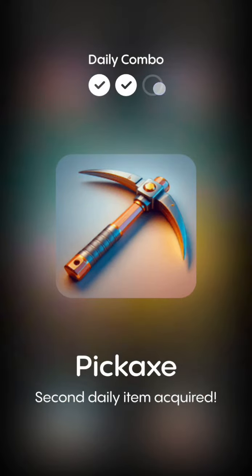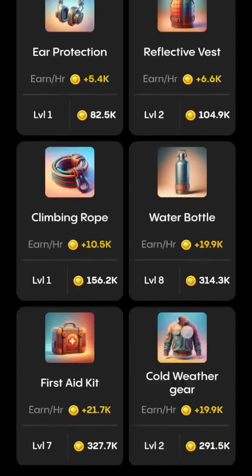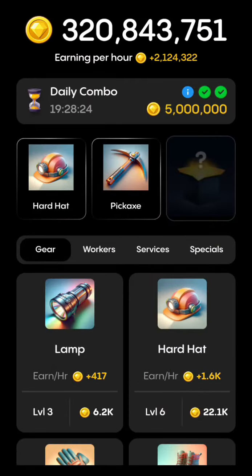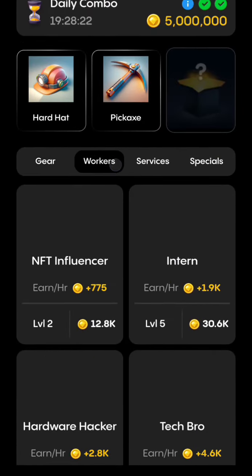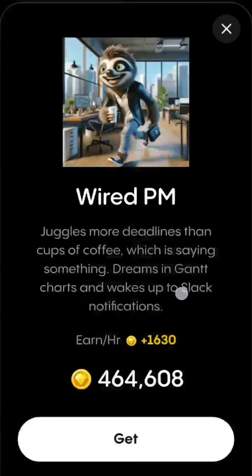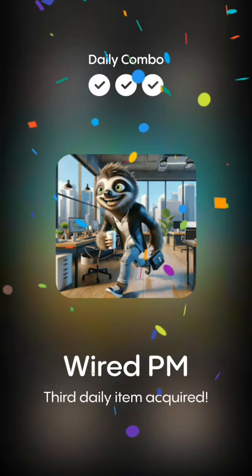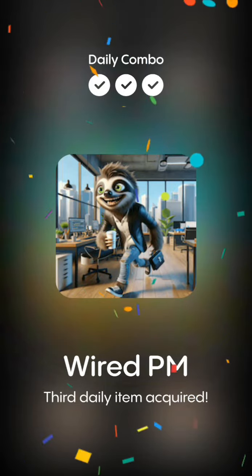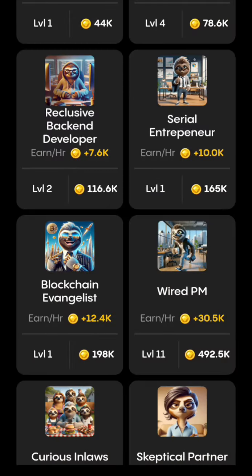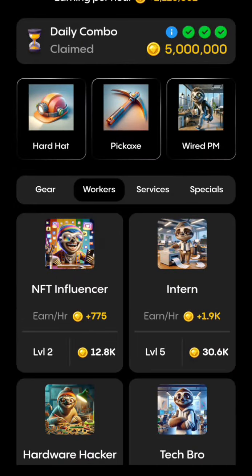The third card is Wired PM. I don't think it's in this section, so let's go to Workers to find it. There it is — Wired PM. Buy it. We now have all our combo cards for today. Go and take your five million coins!